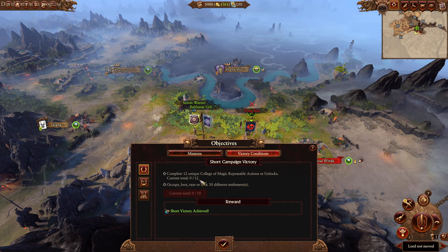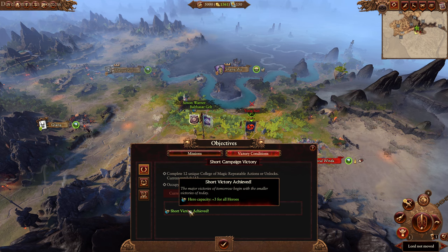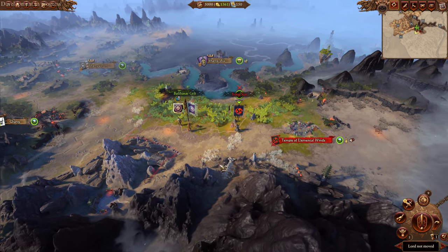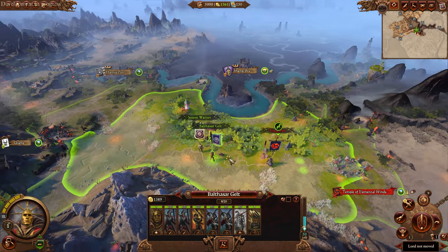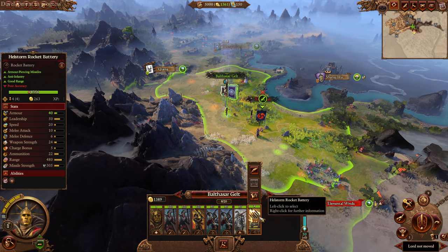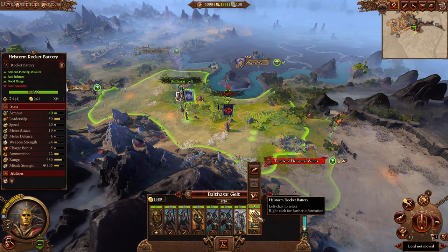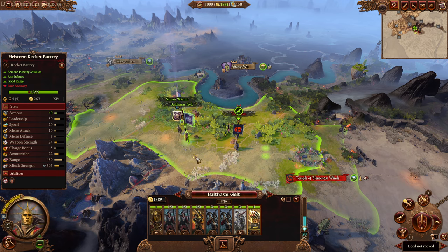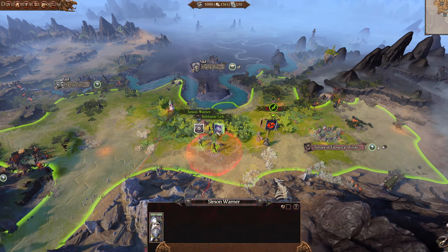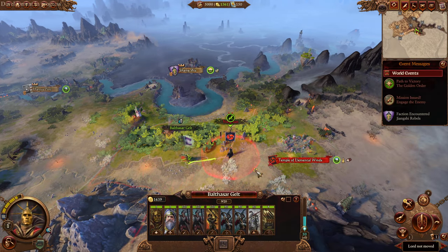What is his objective? Complete two unique College of Magic repeatable actions or unlocks - that is short victory, gives three caps. Long victory is do 24. So we just need to do magic stuff with Gelt - that is his victory stuff, no particular faction or anything. He starts with Hellstorm Rocket Battery 2 - holy crap! He actually starts with a Hellstorm now instead of a cannon. Pretty solid starting army.